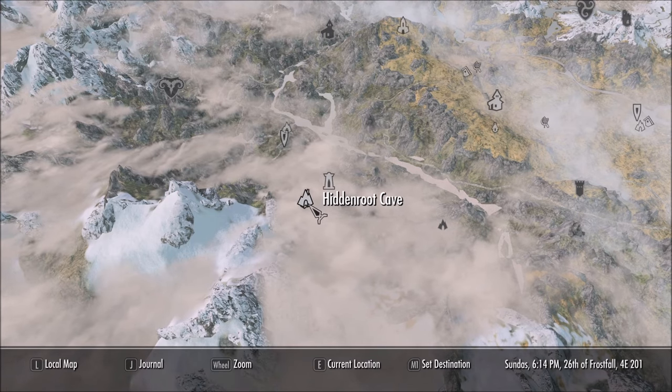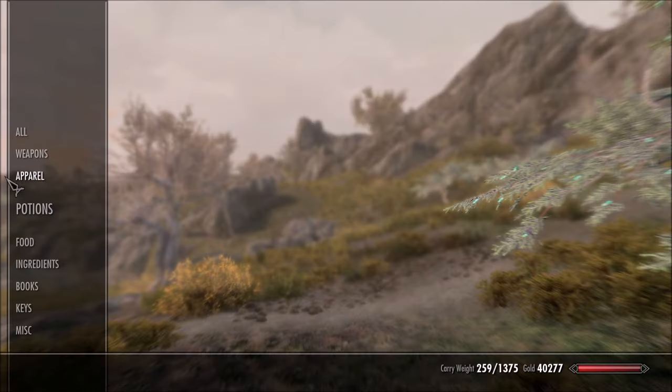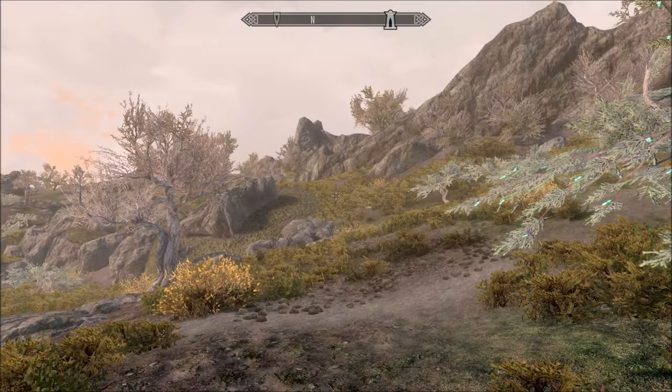Once you've been through it, you'll need to collect an item to allow you to continue on into the actual Glade where the home is. That item is a really nice weapon — I've been using it, it's absolutely brilliant. Look at that: Elvin's Tetra Touch. I really like it a lot. It's really useful in a fight and look at the value. Good one.